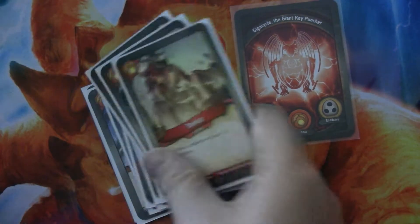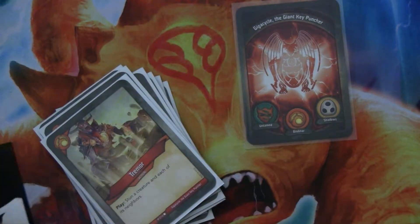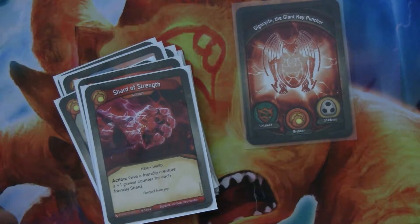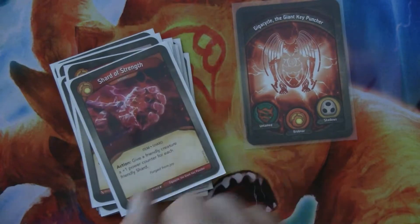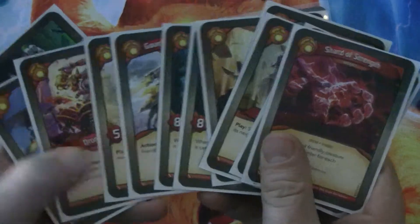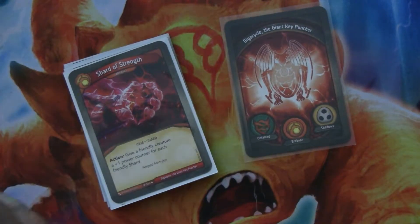Tremor says stun a creature and each of its neighbors — that pairs very well with the One Two Punch. You stun three creatures and then use the One Two Punch to destroy one of them, or stun a fourth creature if that's what you need. Flamethrower is an artifact that exhausts to deal one damage to a creature with one splash. Lastly, we have Shard of Strength, an artifact and shard that exhausts to give a friendly creature plus one power counter for each friendly shard. There is one other shard in here — this is not the best shard by any means, but it's okay. There are some creatures that are quite nice to make bigger, like Drummer Knot, and there's even a Shadows card and an Untamed card I enjoyed making bigger.